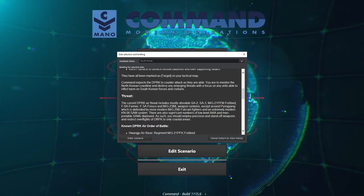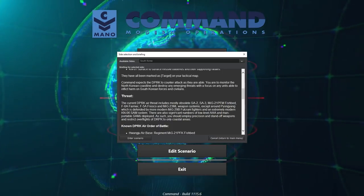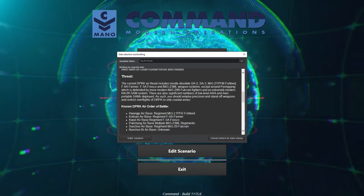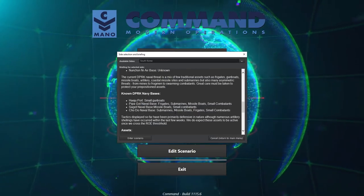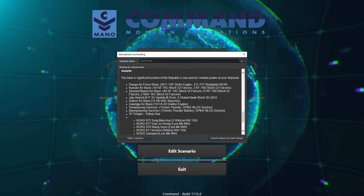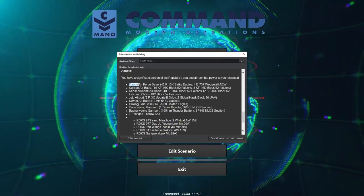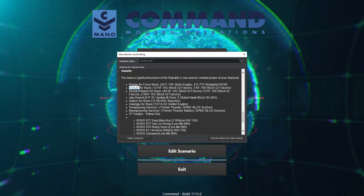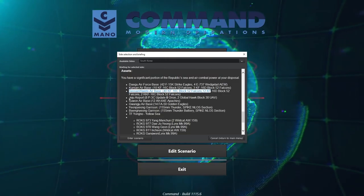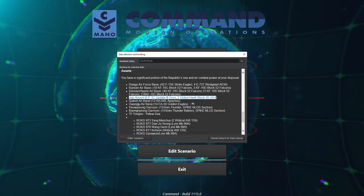My initial target aimpoints include 15 targets that threaten the Yeopeng and Baijong island garrisons — 130mm artillery batteries and supporting ammo dumps, as well as KN-01 surface-to-surface missile batteries and their supporting radars. They've all been marked on my tactical map. Command expects DPRK to counterattack as able — monitor the North Korean coastline and destroy any emerging threats with a focus on units able to inflict harm on South Korean forces and civilians.